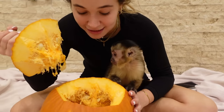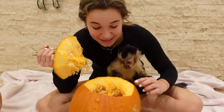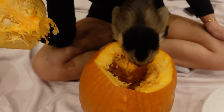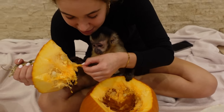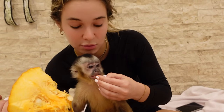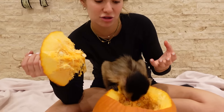Theo is so shocked — he is definitely a little scared of this pumpkin. He has no idea what's going on. The inside looks a little scary if you've never seen a pumpkin before. He wants to try some pumpkin — and guys, if you didn't know, pumpkin is very healthy for Theo because it is a natural dewormer.